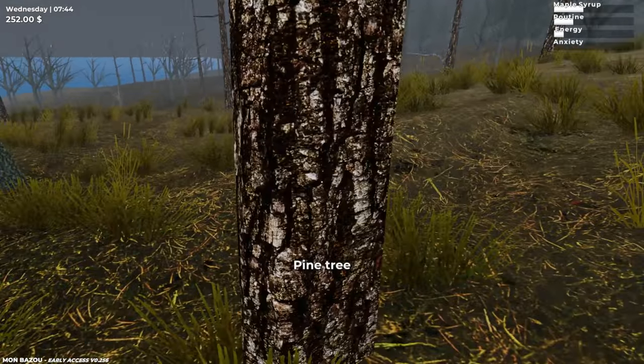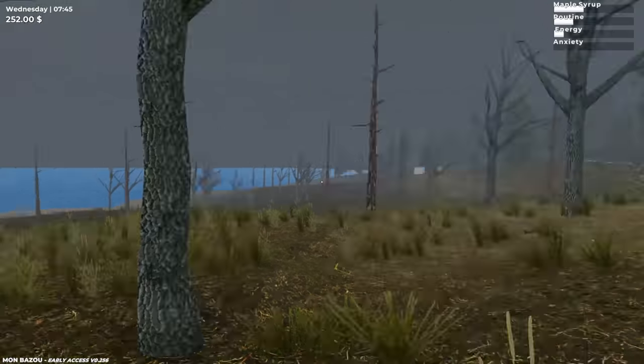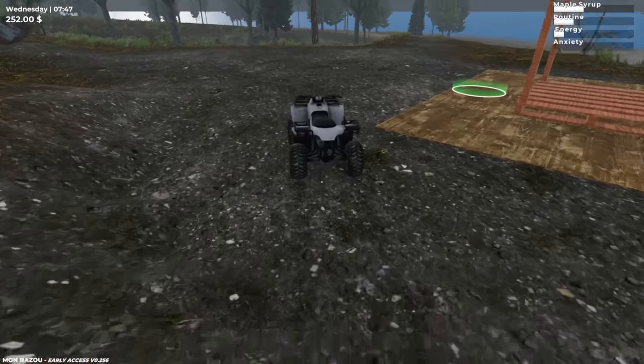These are pine logs over here — and these are maple trees, so we don't want to cut the maple trees down right now. We want to try to keep as many of those as we can because if we're going to be doing maple syrup, that's how we're making money.